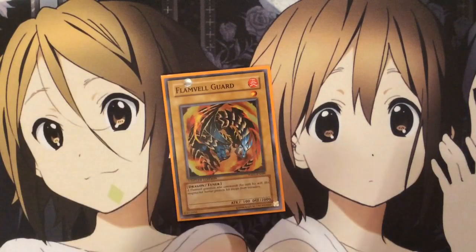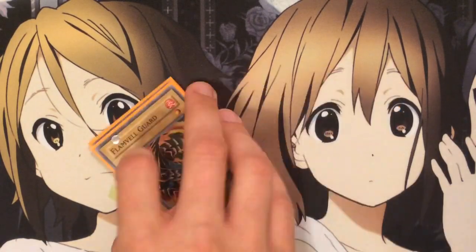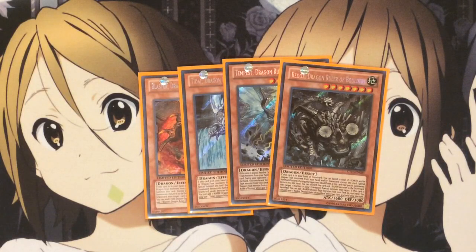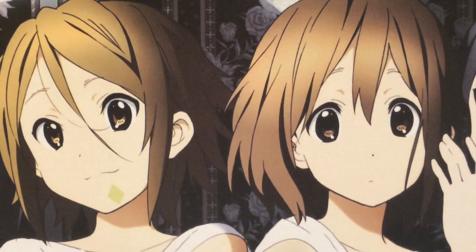I also run three Flamefell Guards — basically for tuner and synchro options, because I also run Cards of Consonance which we'll get to later. This card allows for synchro summons and a lot of different plays, plus draw power, because I'm also running one of each of the E-Dragons. You want vital level 7s in the deck — you already have Odd Eyes Pendulum Dragon and Apex Avion, which is a big assortment of level 7s. The E-Dragons work very well with the Flamefell Guards and their easy special summons. You can special summon them via Pendulum Summon or via their own effect, go for rank 7s or level 8 synchro summons — whichever you need. They just add a lot more consistency to the deck.